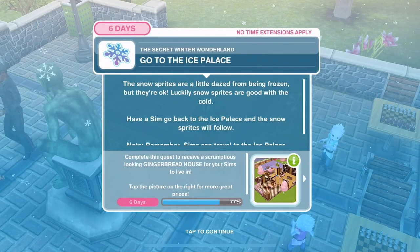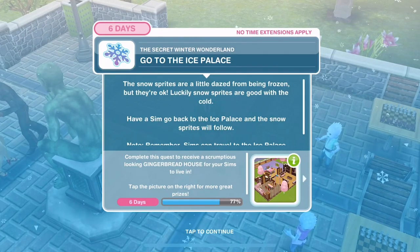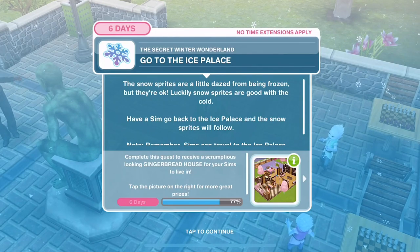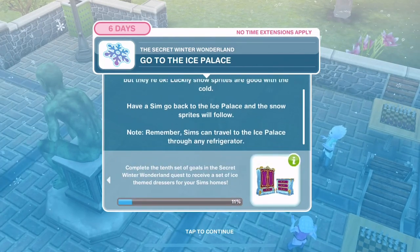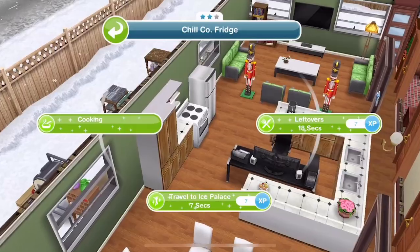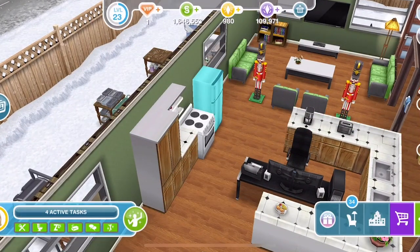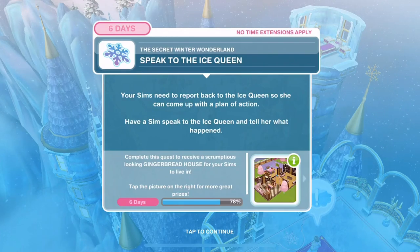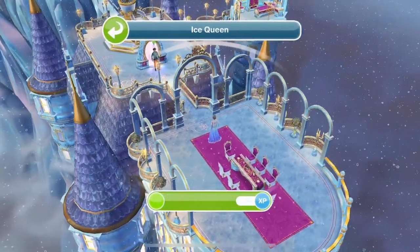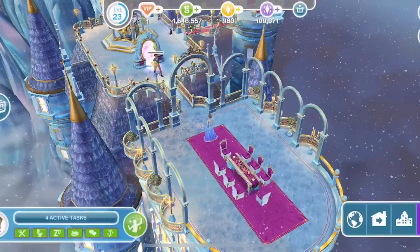The snow sprites are a little dazed from being frozen, but they're okay - luckily snow sprites are good with the cold! Have a Sim go back to the ice palace and the snow sprites will follow. Go home to a refrigerator and travel to the ice palace - seven seconds. Speak to the ice queen.